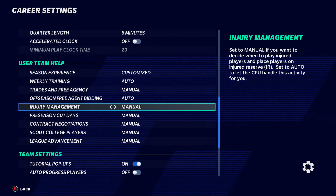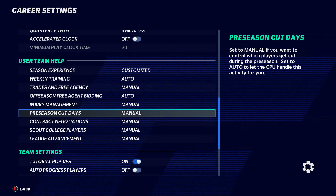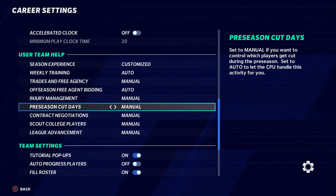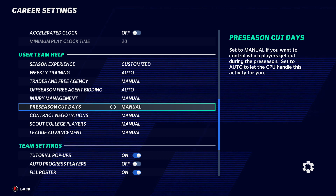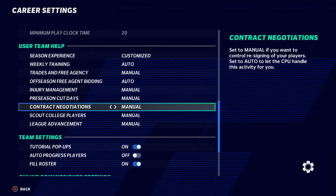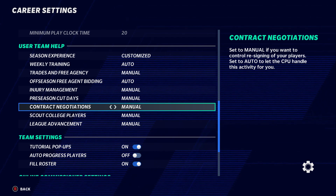For injured management, keep it on manual so you can decide when a player comes back. Pre-season cuts — keep on manual because some players with a 56 or 60 overall might have 95 speed, and the computer will cut them without caring about speed. Contract negotiation — if you're not sure whether to re-sign a player, put it on auto; otherwise keep it manual and ask your commissioner for help.